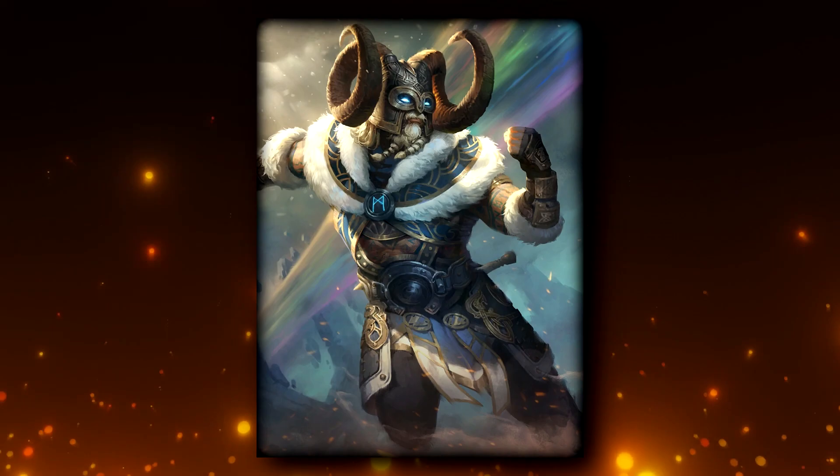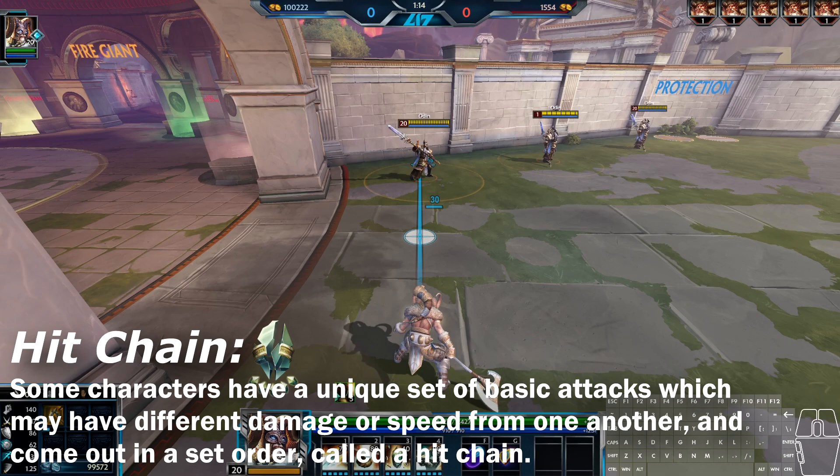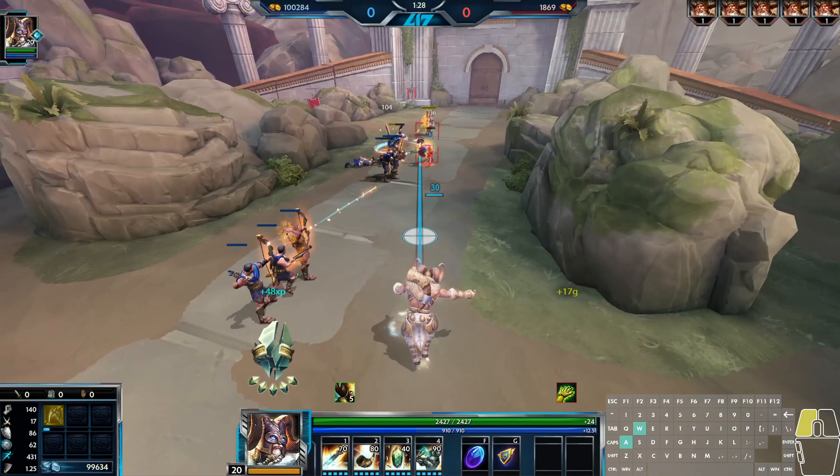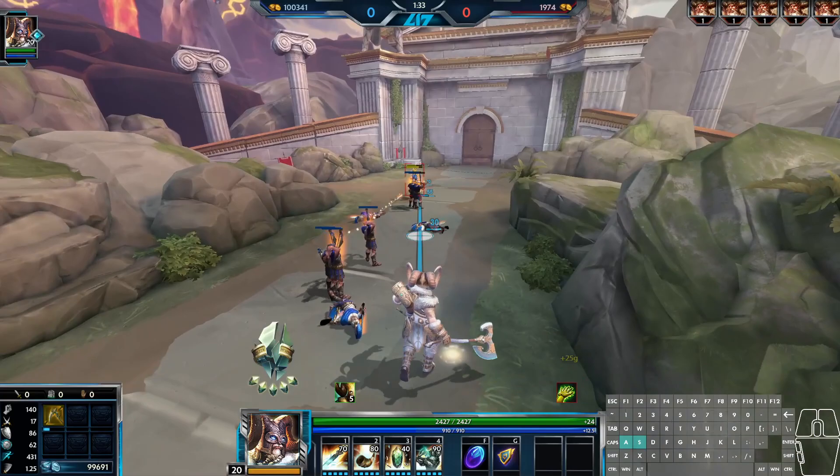Heim is a strange one right out of the gate with his hit chain. He strikes twice normally, then winds up for a large third and final strike. Already odd for a Hunter, but those first two hits actually hit in an AoE as well. Heim is easily the slowest attack speed out of all the Hunters to counteract this, but he does have the highest basic attack damage, and a passive which increases this even more.